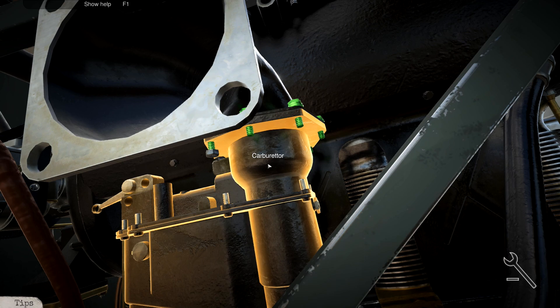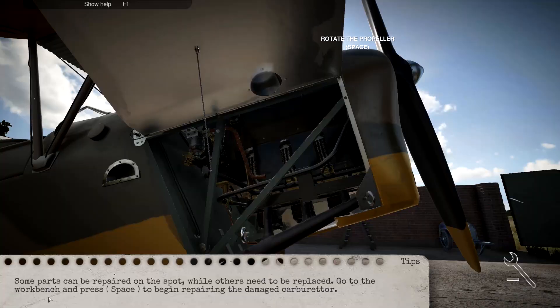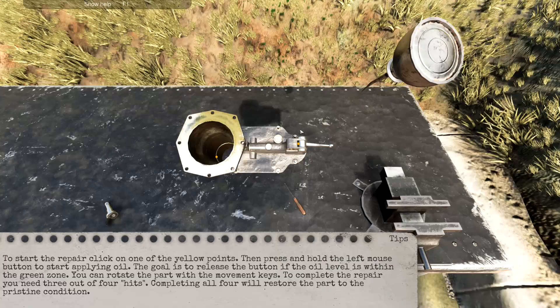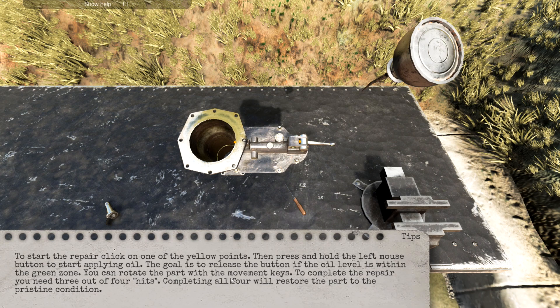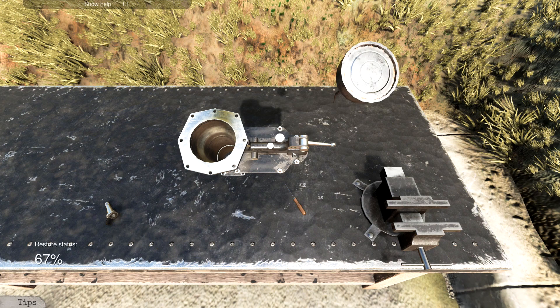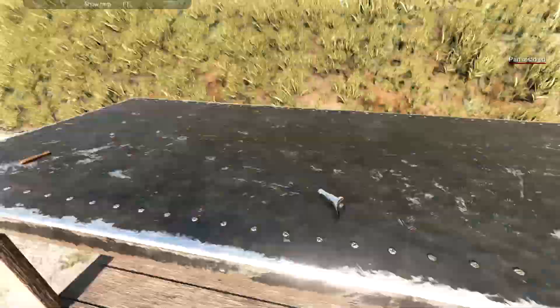Some parts can be repaired, so we need to go over to the workbench. We have our carburettor. There's a mini-game: click the yellow points, left mouse button to start applying oil, and release the button if the oil level is within the green zone. Simple enough - it's like a little mini-game inside. That was in the green. Almost. That one wasn't very good. Here's another point - I actually got it that time. Did that fix it? Good.